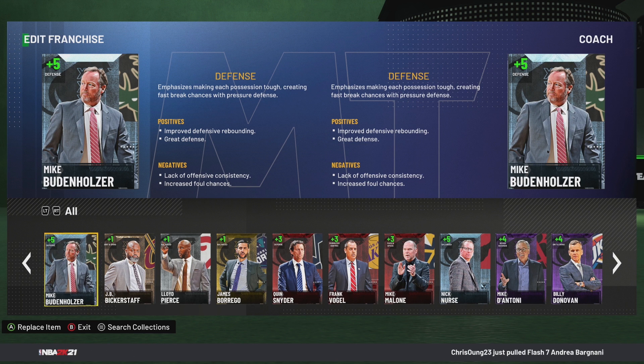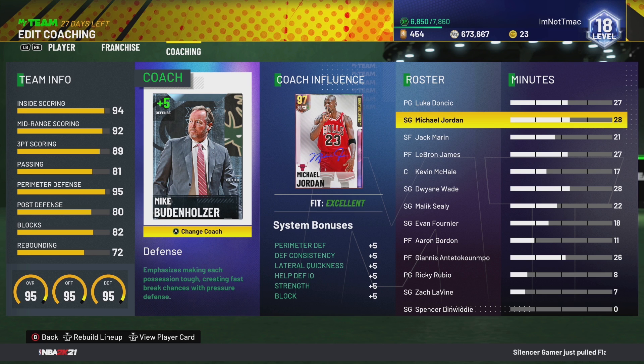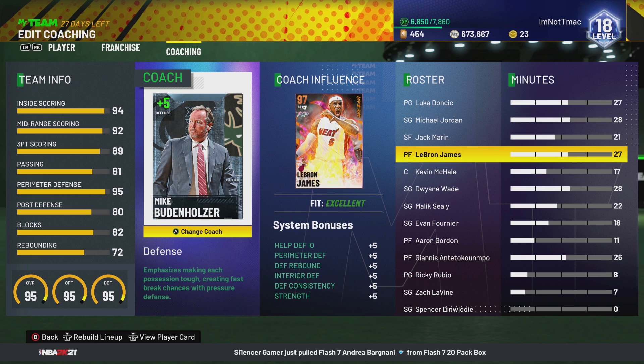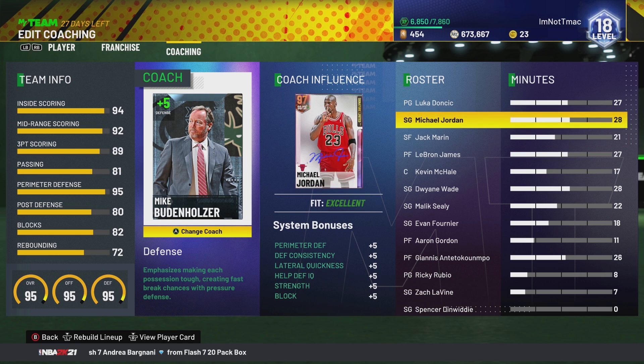Y'all can see the positives and the negatives he brings. Let's click on him and see what he gives to our players. Plus fives on everything because he is a diamond coach — plus five perimeter D, plus five lateral quickness, plus five help D, plus five block, plus five strength. He has plus fives to basically everything defense. The only downside to him is that he doesn't give any offensive boost whatsoever.